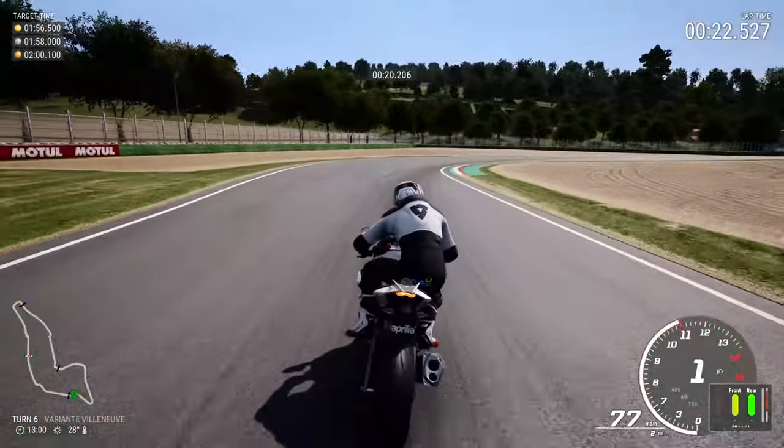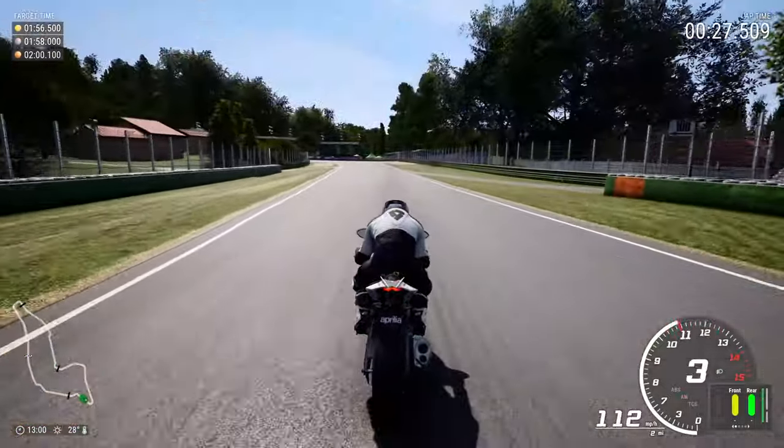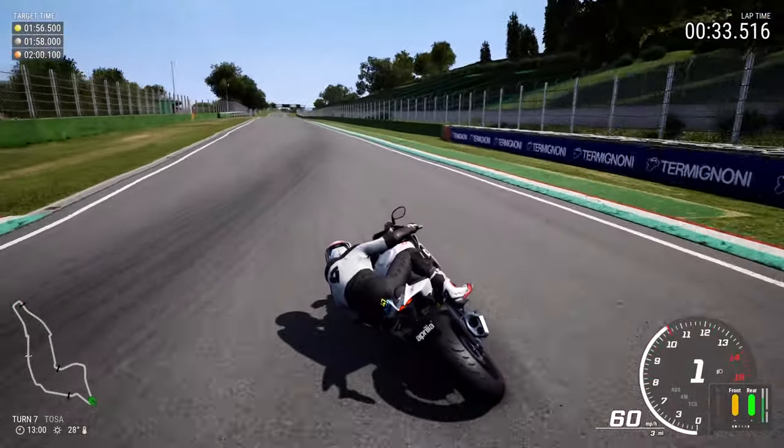Now into the left and right handers of Variante Villeneuve — pretty easy to tackle, but I'll give you a better description on the next lap as we go around. Hard on the brakes here for the left hander at Tosa for turn 7. You can either run it a little bit wide there or go for the tighter line.